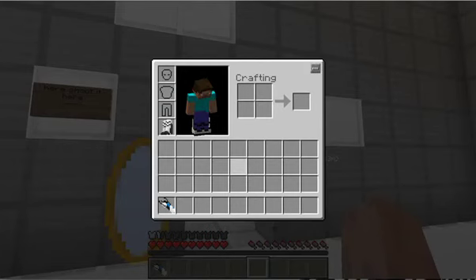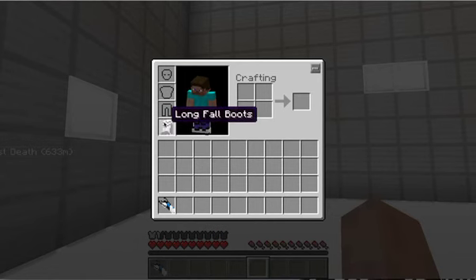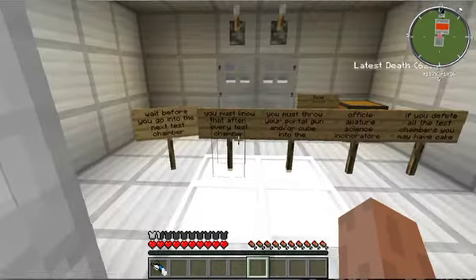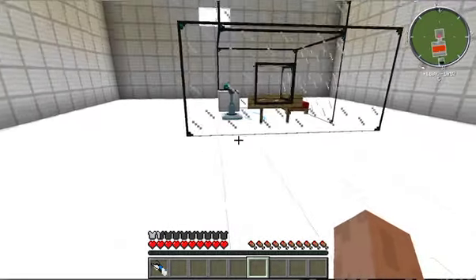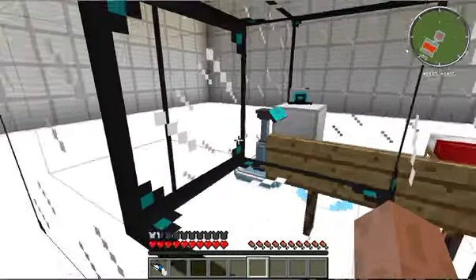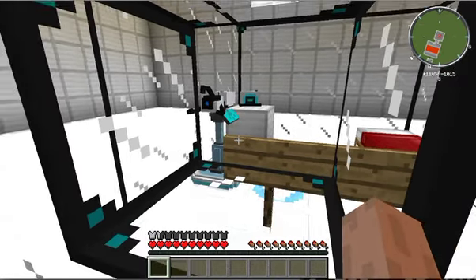Oopsie. Wait, what are these? Epic lag — what the heck are these? Longfall boots. Well then. Now you know what the two things are. And apparently that's the portal gun stand, so you just go like this with the portal gun, I guess. And there it goes.